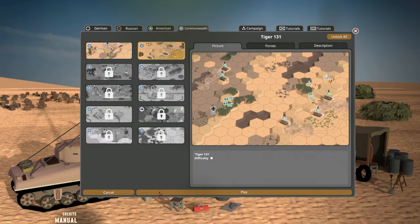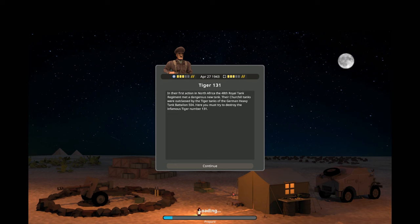Howdy viewers, Joe Hartley here, world-renowned Second Front expert and guide, bringing you another episode in Second Front. Today we're going to play Tiger 131. The mission is to take our Churchill tanks — outclassed by the Tiger — and capture the ridge, destroy the German vehicles. We're entering April 1943.